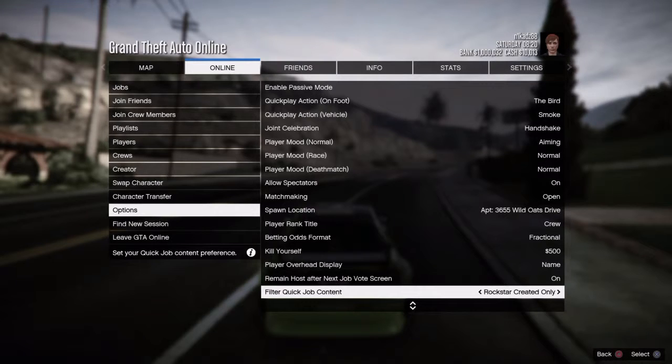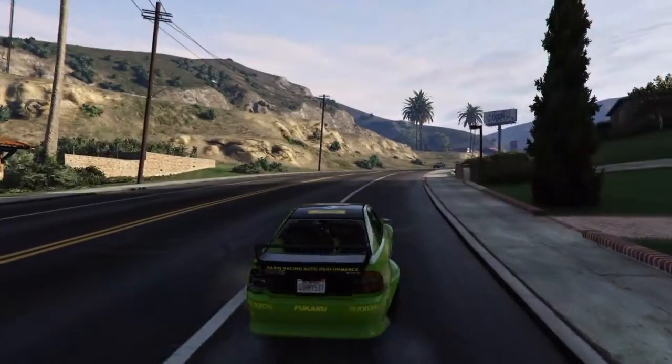Normally it is set on Rockstar created only, so that's usually why when you're launching a quick job you'll just automatically get stuck in a Rockstar job. Some of you might have it on 'any,' so it'll be a bit of half and half. But if you only want to find the best custom stuff, put it on user created only — that's the only thing that's going to come up from quick jobs.